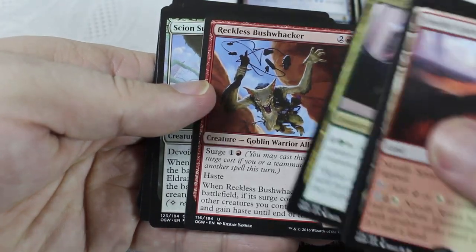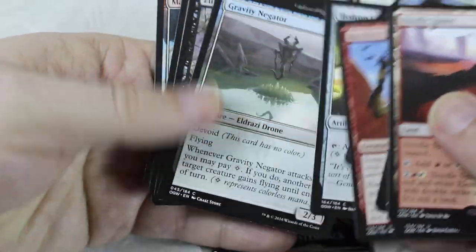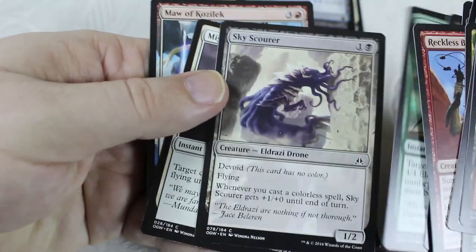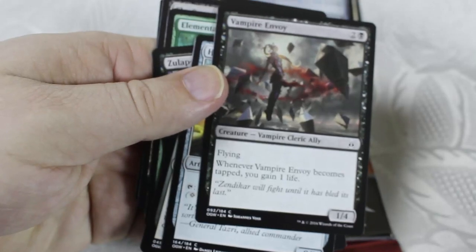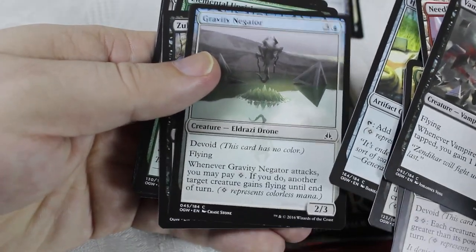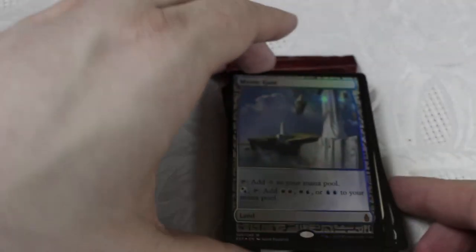We've got our full art land and our token. For the draft pick — I like Reckless Bushwhacker, I like the Vampire Envoy a lot, and I like the Mighty Leap. I'm so distracted by the fact that we got our first expedition here on the channel — I'm almost shaking. In this pack I really like the Vampires, I like having a 1/4 flyer, but Gravity Negator is very very good. Yeah, I think Gravity Negator is probably the top pick here. Congratulations — very nice way to start this patron pack opening.